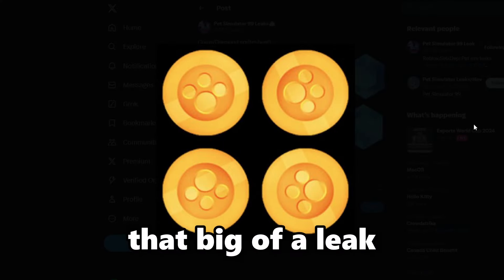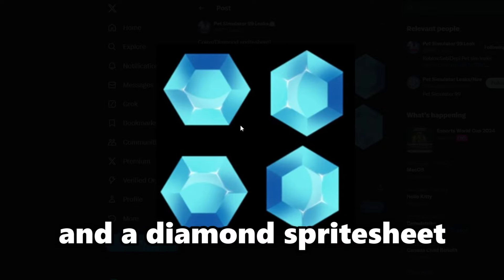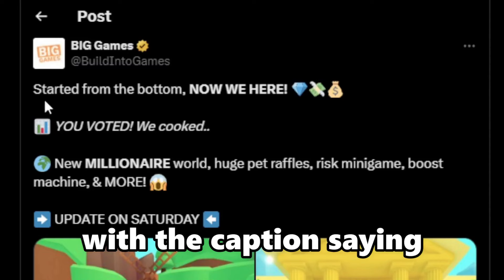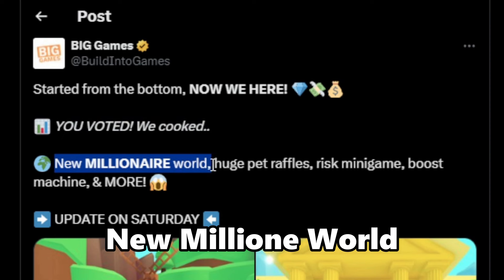I'm not sure if this is that big of a leak, but here's a coin sprite sheet and a diamond sprite sheet. Big Games also leaked the new world with the caption saying: 'Started from the bottom, now we're here.'